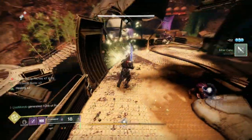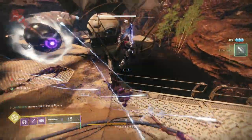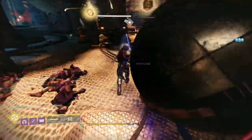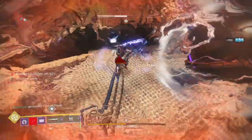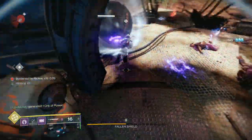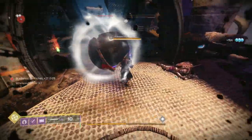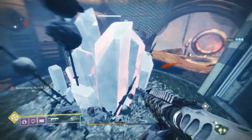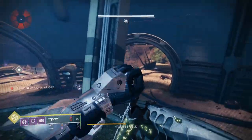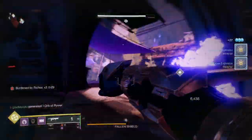You'll have waves of ads spawning constantly. Find a base of operations — a safe spot at the back of the arena where you can take a breather. The boss is in a separate area in the middle on his own. Every time you activate the boss and after each DPS when he goes immune, a shank and a vandal will spawn — they're tanky but manageable. You need to take them down. Do not touch the water in this arena — it's deadly.